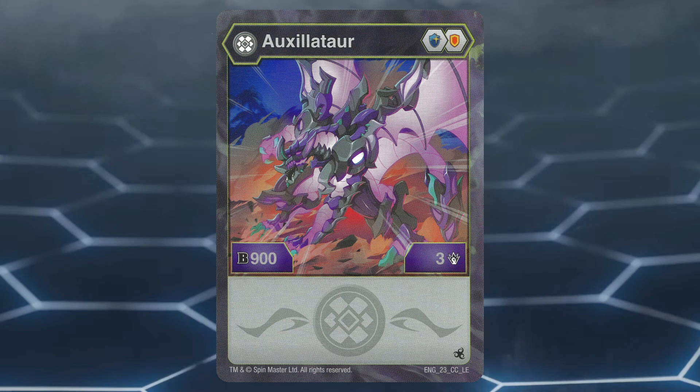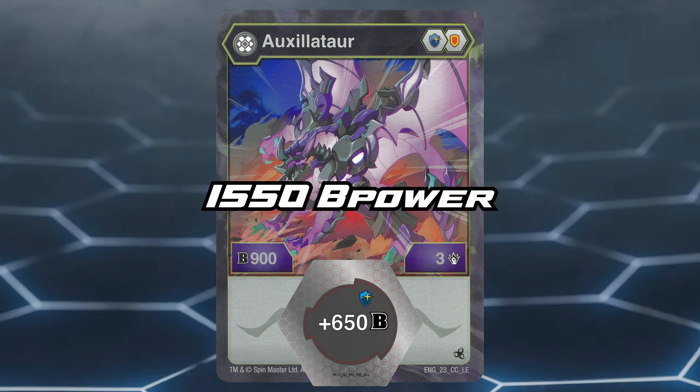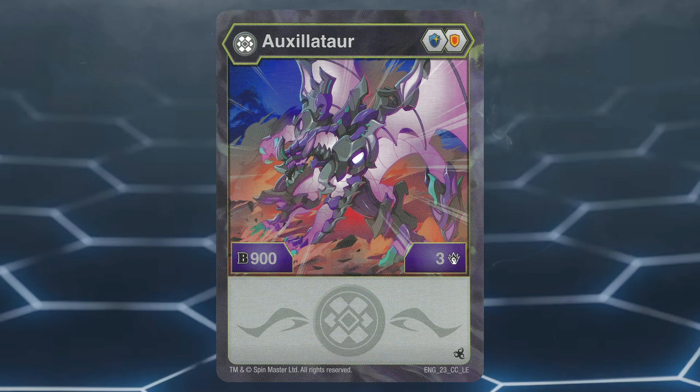Luckily, it does come with a Magic Shield, so at least when it's on the plus 650 Magic Shield, it can reach 1550 B power, which is still too low in the Legends format by at least 100 B power, but at least it can reach the number on its own.